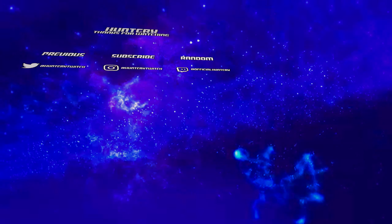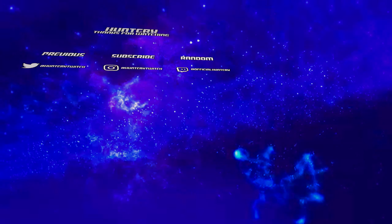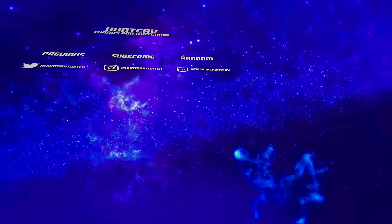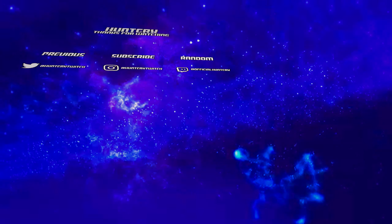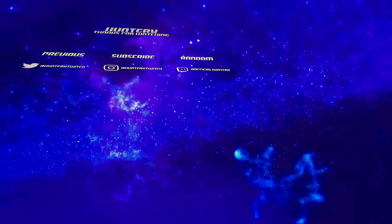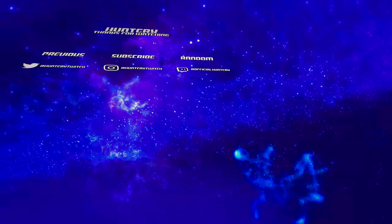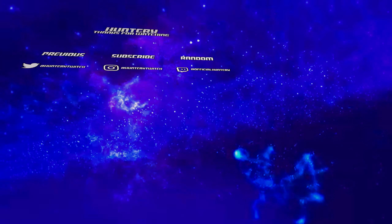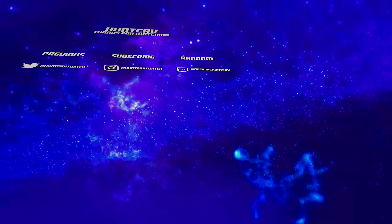We're gonna come over to the dimension inscriber, pop that in, pop that in - W-R-L-D number four. That was a pretty unique world. We're going to go ahead and jump in this one now - hit dial once and teleport. We got a pretty unique one - living planks! Light blue concrete powder with crates of tomatoes - gotta love the tomatoes, it's basically infinite ketchup. Black concrete is okay. There are totally different biomes in this dimension, which is neat.